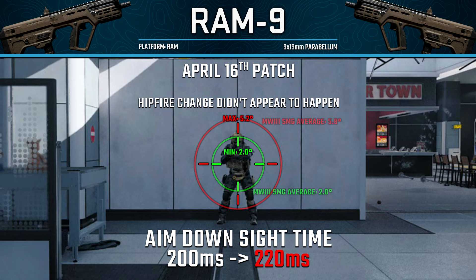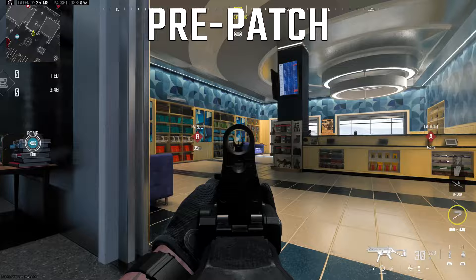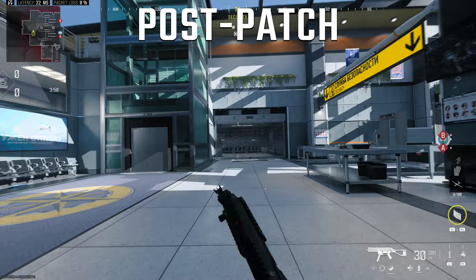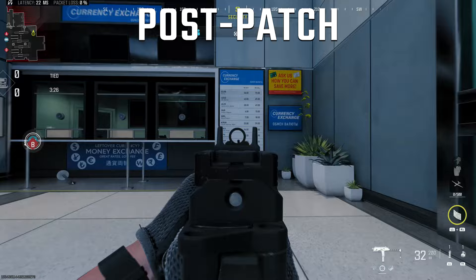The RAM 9 also had its aim down sight time nerfed slightly, going from 200 milliseconds pre-patch to 220 milliseconds post-patch. With the Striker 9, before this update it had a unique ability — you could aim down sight while sliding without using tactical pads. Unfortunately, they removed that special ability, and you'll now go into tact stance while sliding, just like most other SMGs. The FJX Horus also had this ability and still does, making it the only SMG where you can ADS while sliding without tact pads.